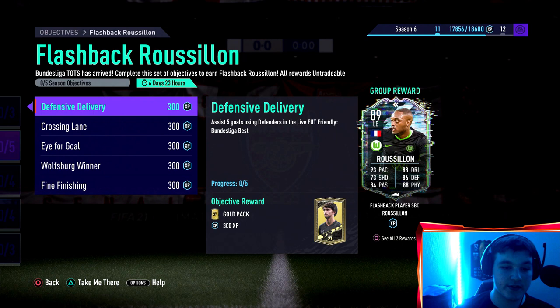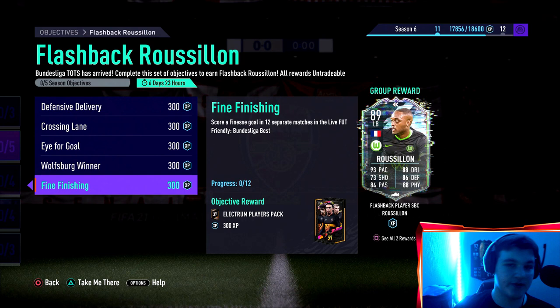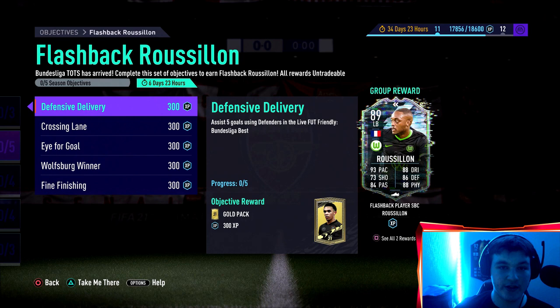Assist 5 goals using defenders - you can just move right backs and left backs up to right wing. Assist 2 goals with crosses - you do not have to use defenders for crosses, but if you do, it's two birds with one stone. Another way you could do this is if you score 3 goals and your opponent gets a finesse and just jams their controller, you can get it that way. This is a very easy objective, should take 2 to 3 hours, and golden goal will speed up the process.